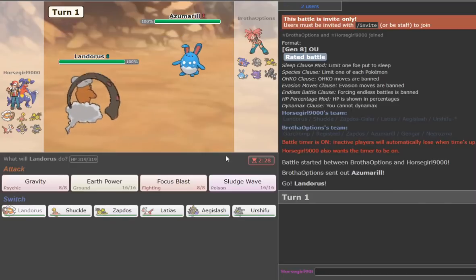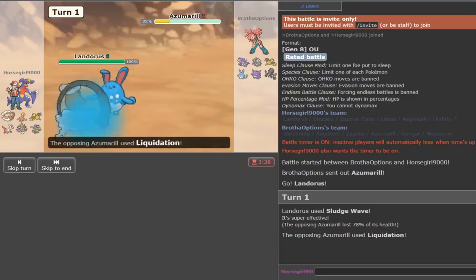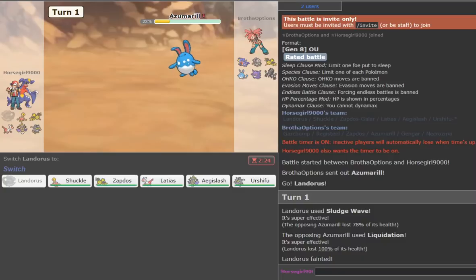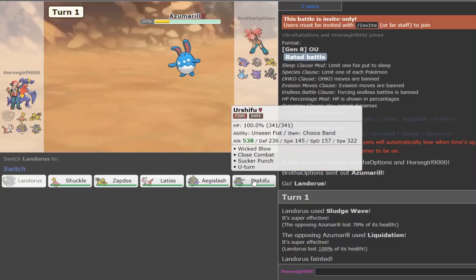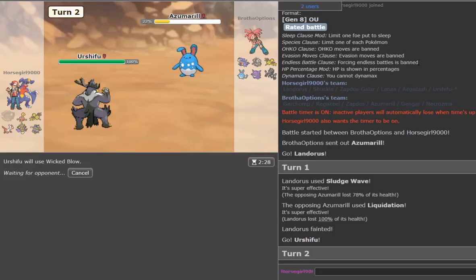Oh my god, it's a Sitrus Berry Azumarill — it just lives and kills me. What a crazy start to this run! But no big deal, because now his primary check to Urshifu is out of the way. He's got no other Dark resist, so we're going for that Wicked Blow. He can probably go for the Aqua Jet, but we'll tank that with ease.